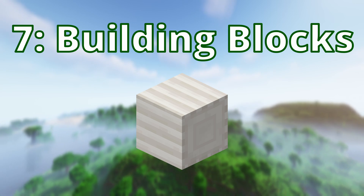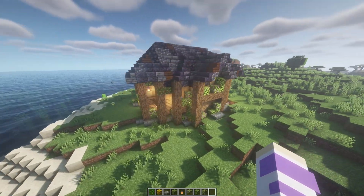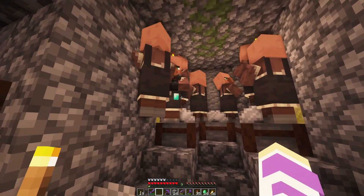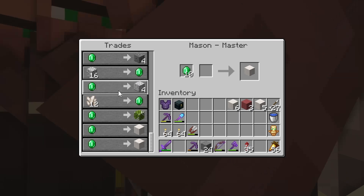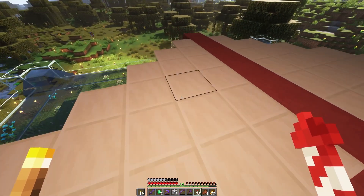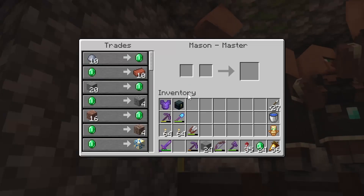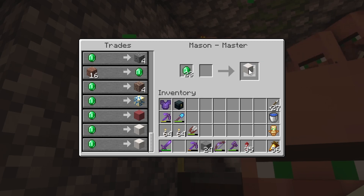Number 7: trades for building blocks. If you're a builder, but hate grinding for all of those really nice looking blocks, masons are definitely the hero of this trade. They trade for pretty blocks like bricks, andesite, terracotta, glazed terracotta, and quartz — which mostly are really difficult to get in survival. As an added benefit, they all trade for one emerald apiece, so you don't have to cure the villager.